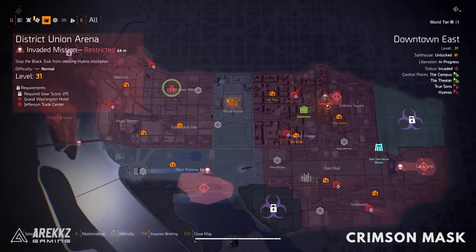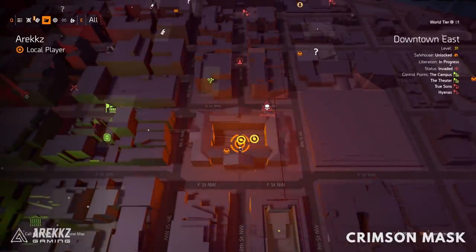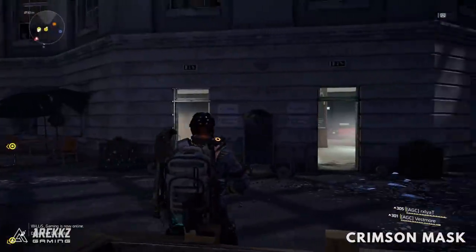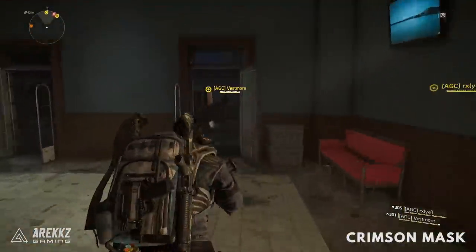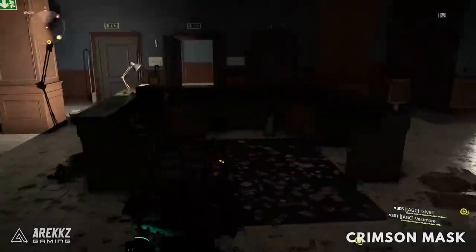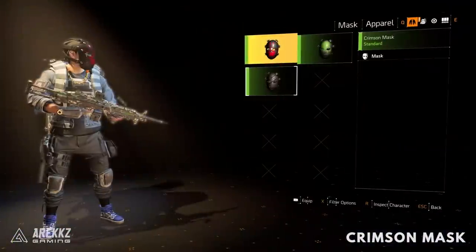For the Crimson mask, go to the northeast section of the map just right of the stronghold. Enter the courtyard and look at the two doorways — there's a mirror outside where you begin. Go inside to the desk and interact with the computer, then turn around and run to the opposite side of the courtyard into the other room and interact with the phone. A smoke cloud will appear in the middle of the courtyard, the hunter spawns, and killing it gives you the Crimson mask.